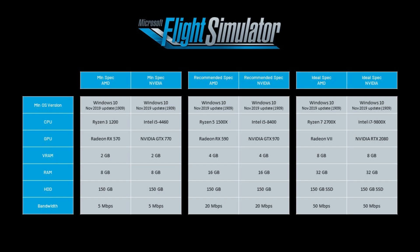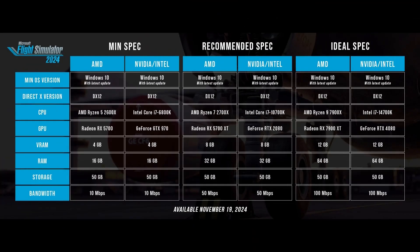If you're running MSFS 2020, you probably noticed the game was pretty demanding. For the minimum specs in 2020, you needed something like an Intel i5-4460 or AMD Ryzen 3 1200, paired with an NVIDIA GTX 770 or a Radeon RX 570, and 8GB of RAM. While those specs allowed you to run the game on lower settings, it wasn't a buttery smooth experience.